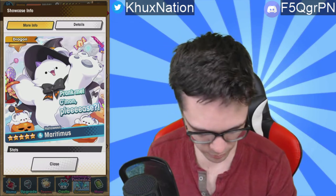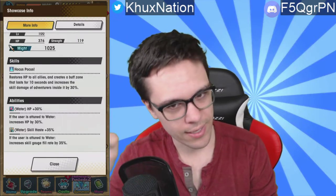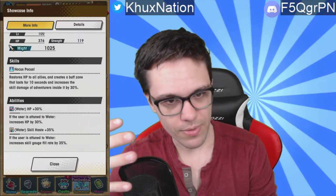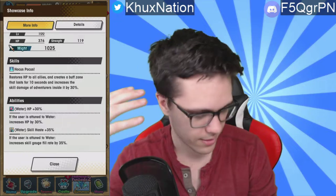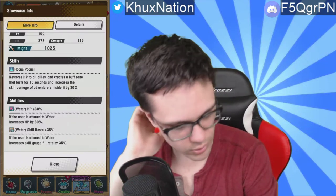Next we have the dragon Halloween Meridimus, a five-star water dragon — already really good straight off the bat. His first skill, Hocus Pocus, restores HP to all allies, creates a buff zone that lasts for 10 seconds, and increases the skill damage of adventurers inside it by 30 percent. This is absolutely nuts. I don't think there's any other dragon in the game that actually creates a buff zone for other adventurers to take advantage of. The fact that it restores HP to all allies — not just nearby ones — is already really good on its own. This might even be the first water dragon that can actually restore HP.